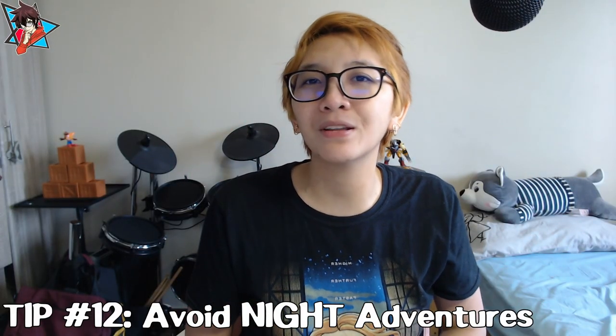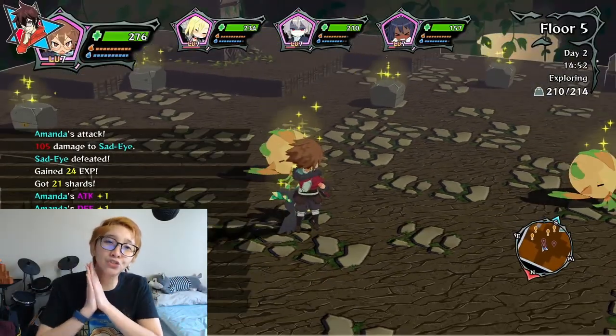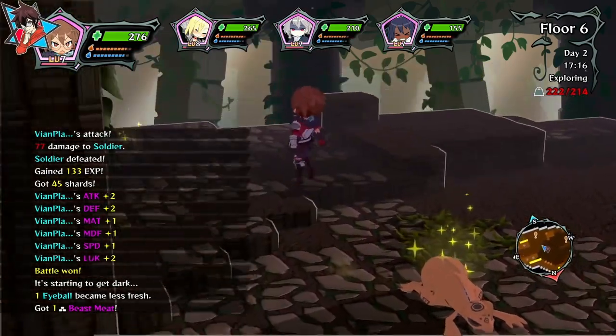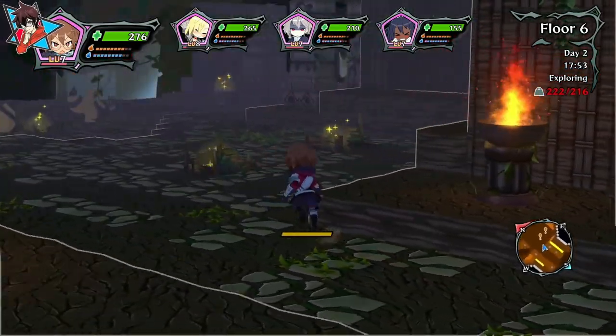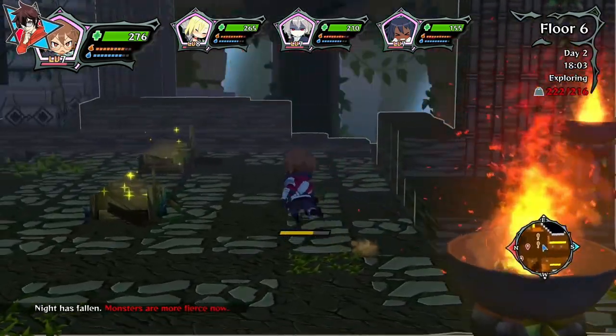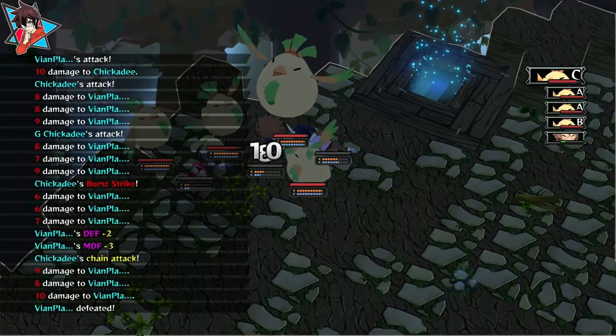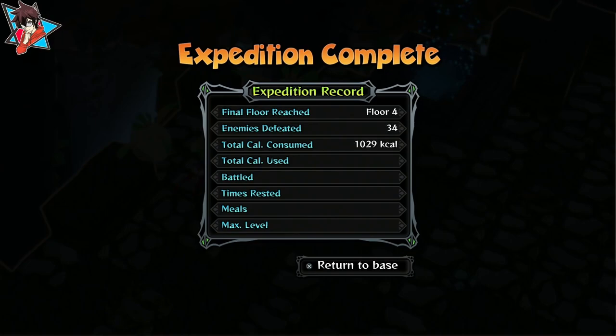Tip number twelve: avoid nighttime adventures. Monster Menu has a day and night cycle which impacts the strength of the monsters you meet, with strong monsters coming out at night. If you are not comfortable fighting these strong monsters — as they can easily wipe your entire party if you are not careful — you may want to keep your dungeon traversals only until the clock strikes 6pm, which is when monsters end up getting stronger. This is the reason why I suggest resting after two floors, since you can actually complete two floors before night strikes. Of course, if you are willing to risk it all — and dying will send you back to the first floor of that particular Argon with all items and levels gone — then you may want to give these stronger monsters a try.